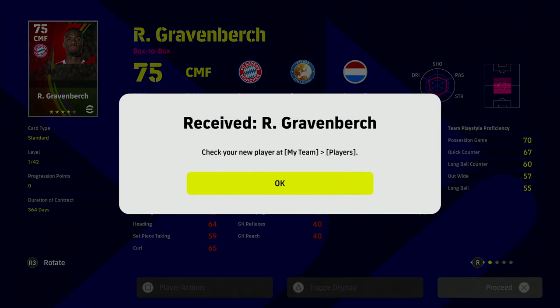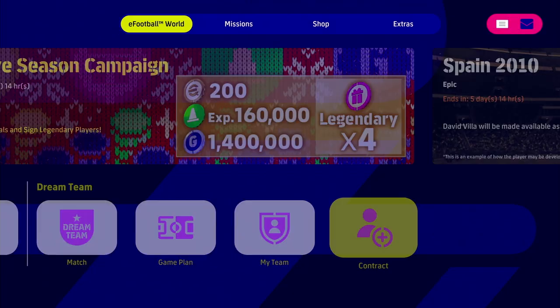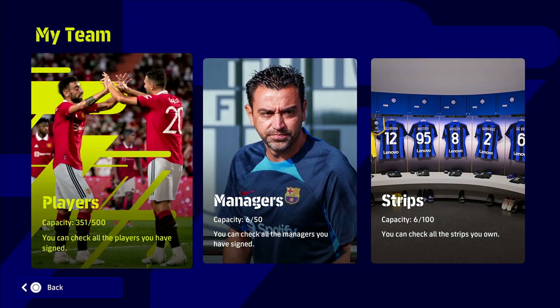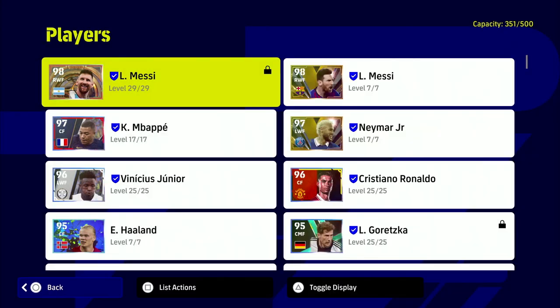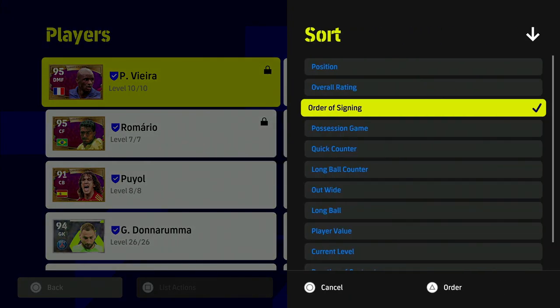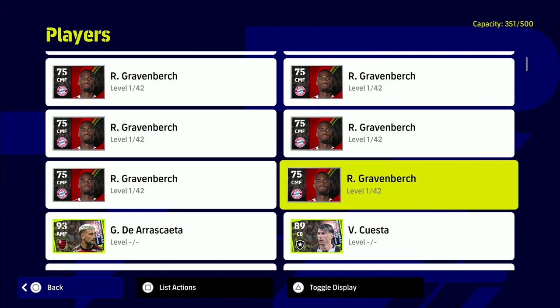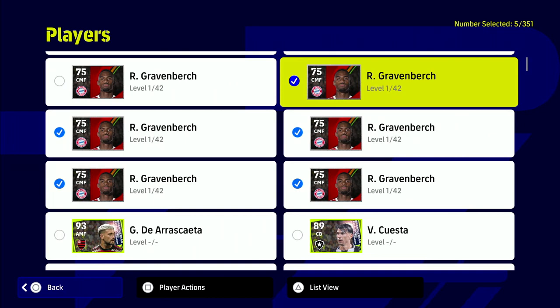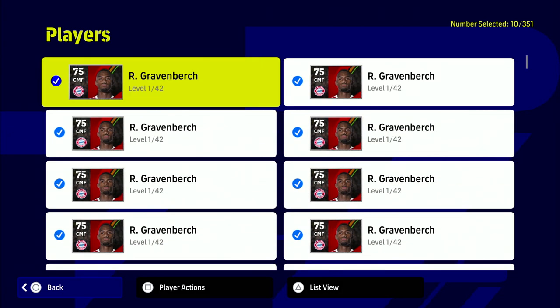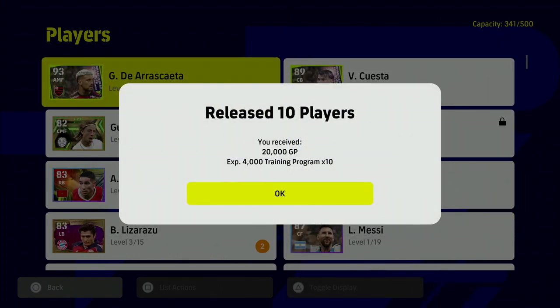There's a secondary reason for going for Gravenbirch which I'll cover in tip three. All we're going to do is buy multiple versions of Gravenbirch — he's roughly 40,000 GP, so 10 copies is about 430,000. Then we go back into My Team, go into Players, sort by recently signed, and we'll see all our Gravenbirch copies — like duplicate Pokémon. We select all of them and release them, using them as a flip to get trainer points rather than GP.